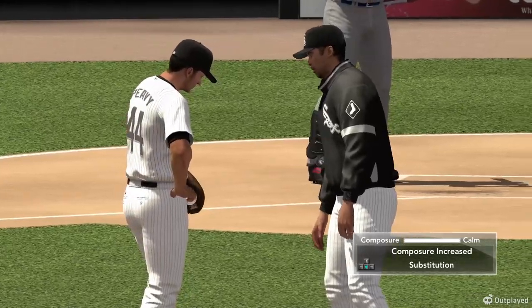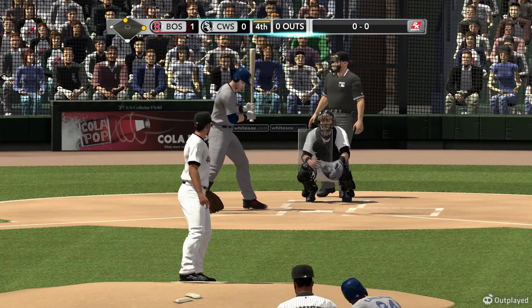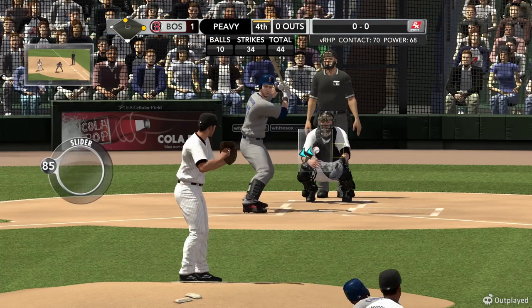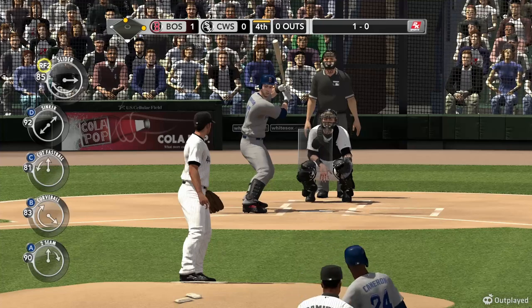It's Jeremy Hermita at the plate — good odds here, six at-bats, two hits lifetime against the White Sox. Got a feeling on this visit to the mound there's going to be some deep chatter — a little heart-to-heart out there, a challenge from the manager, probably talking a little bit of strategy.